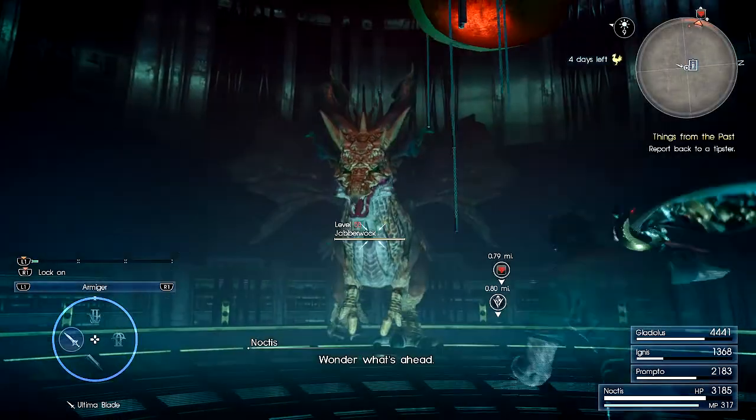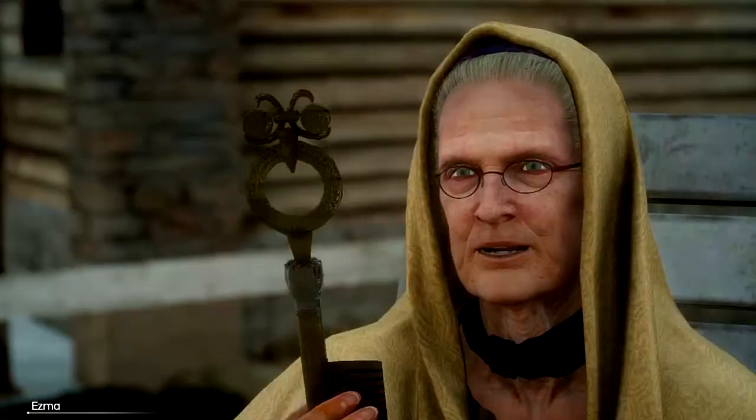First of all, you need to be in chapter 15, complete all the dungeons, and grab the key of the Yzma to open the locked door dungeons.